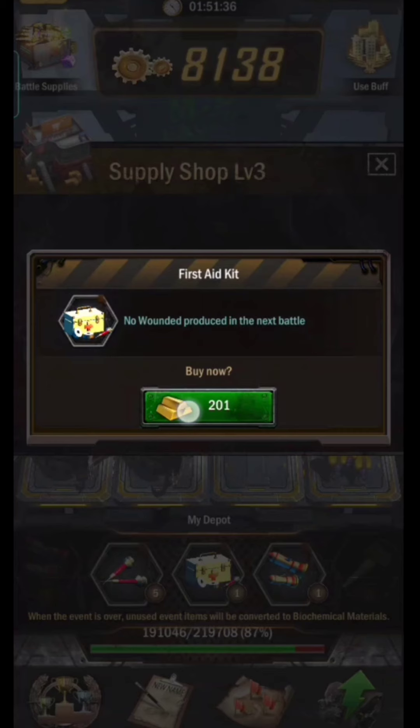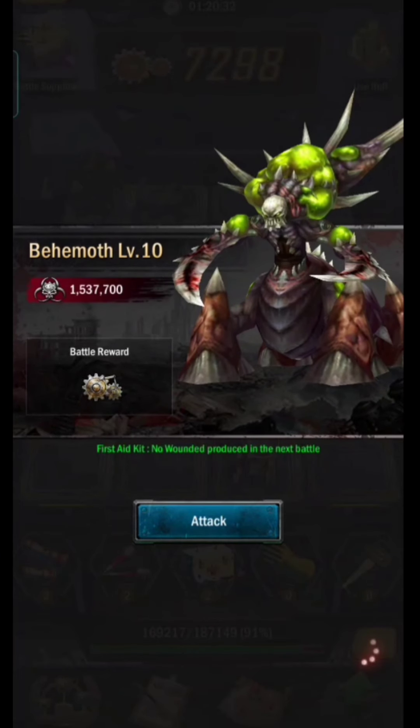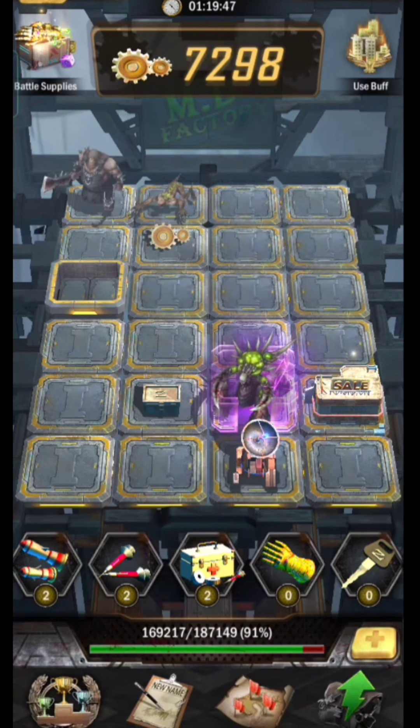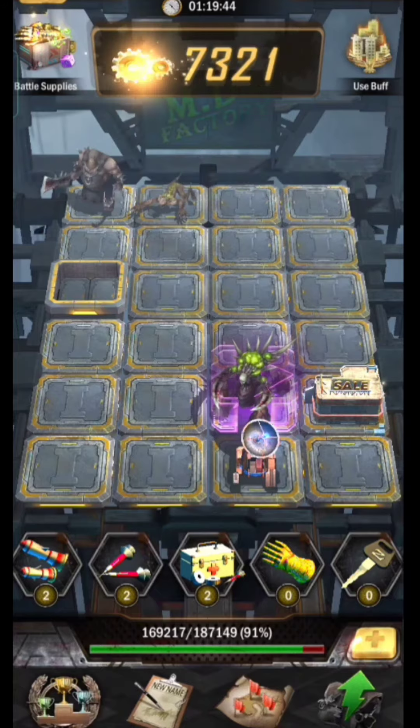So when you want to attack a monster that gets stronger in each subsequent layer and you are unsure whether you'll win or not — especially against bosses — you can use the first aid kit first. Whatever the result, win or lose, there are no wounded troops. Very good if you win, and if you lose then you can use stimulants afterwards and the number of troops is not reduced from before.